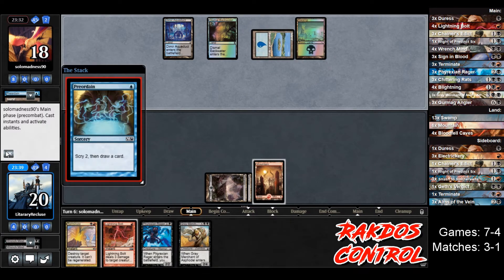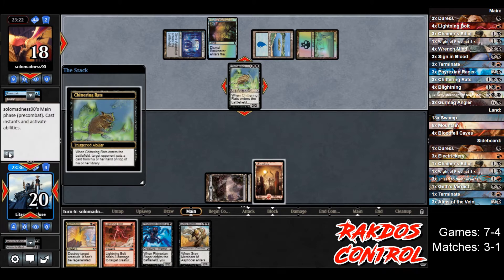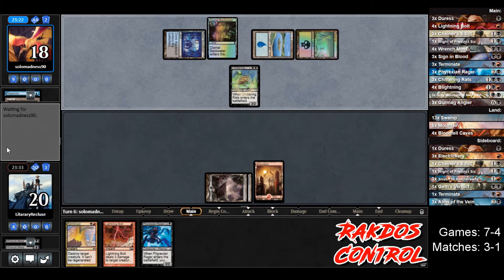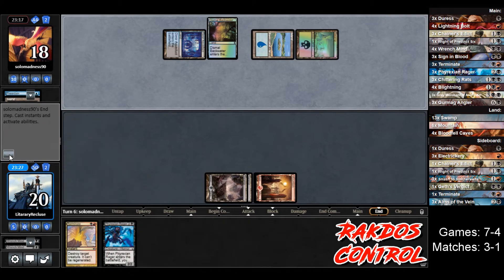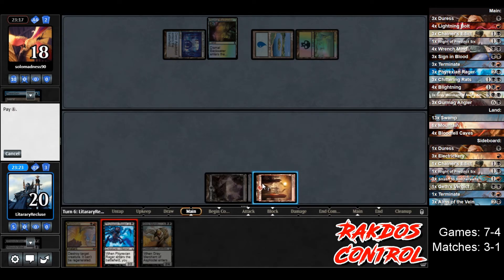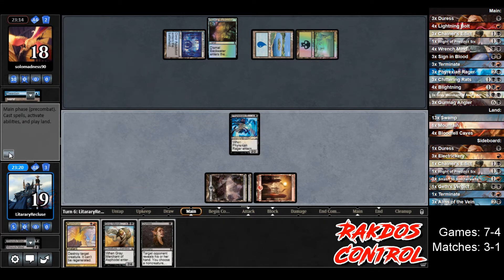We've got 4 cards to their 2 or 3. Opponent plays another Chittering Rats — that's mildly annoying. So Gray Merchant goes right back on top again and we don't get to draw a card again. Let's bolt that at end of turn so we can play the Rager next turn. Redraw our Gray Merchant. Play Phyrexian Rager, draw a card, lose one life, draw a Duress — that might not be terrible, but they are almost out of cards.